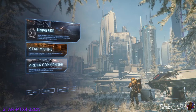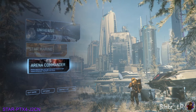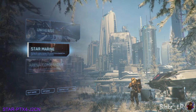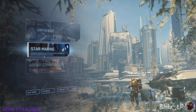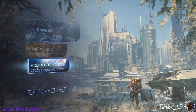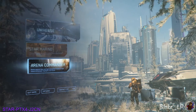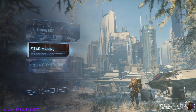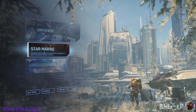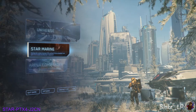Now we're in the game. You're going to have a couple of different options here. Arena Commander is ship-to-ship combat — it's a game inside the game. Same as Star Marine, which is the FPS combat. In Arena Commander you can do multiplayer games against your friends, against AI or against other players in your ships. With Star Marine it's player on player — you've got capture the flag where you go hacking terminals to win, or elimination, every man for himself.